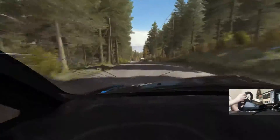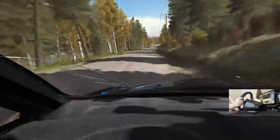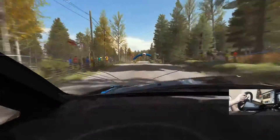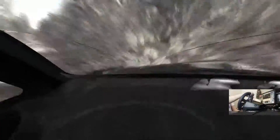Over crest, jump maybe. Right six, 150 over bumps past junction, portion crest, jump and middle over big jump into left six past junction. 60 middle over crest jump, into middle over crest jump, 130.